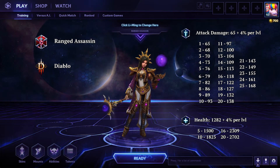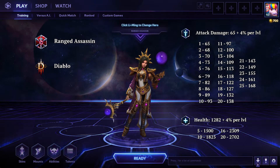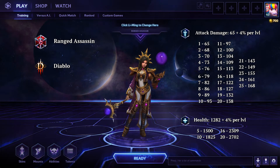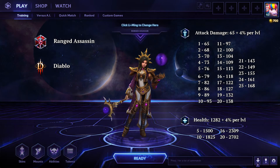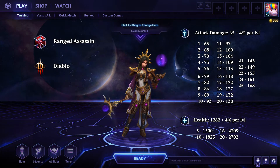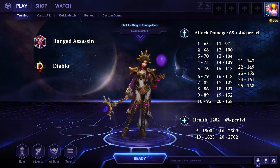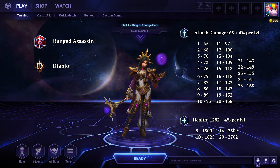Let's take a look at Li Ming. Li Ming is a ranged assassin from the Diablo universe. When she isn't disintegrating demons in Sanctuary, she is disintegrating heroes in the Nexus. She has a very strong kit that allows her to dish out insane amounts of burst damage and in the blink of an eye can reshape a teamfight.